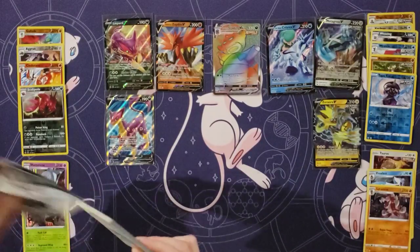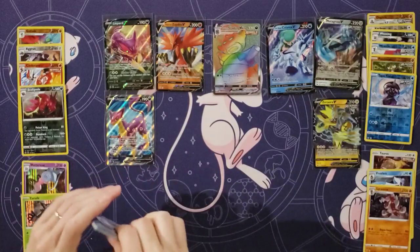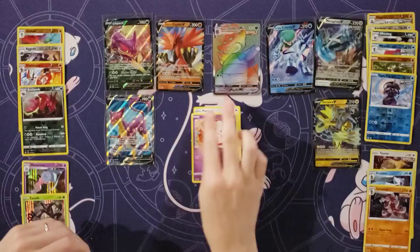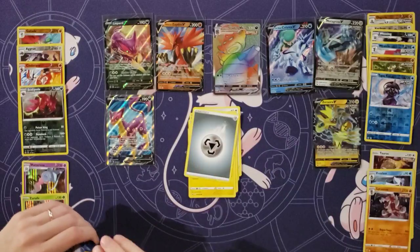It just goes to show that booster boxes really do vary — there's no pattern to it. Some boxes we've had have been great, with two secret rares. And some have been — well, this has been okay. We've got the Zapdos and the Calyrex and the Zero Aura, but the full art and the rainbow were a little weak.